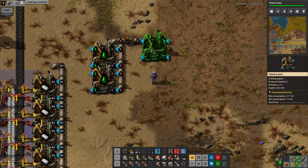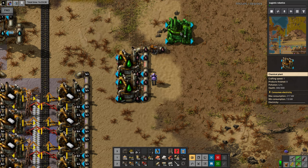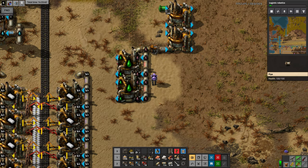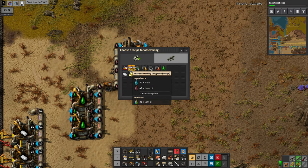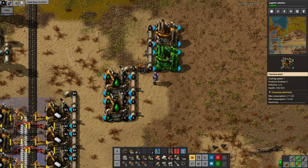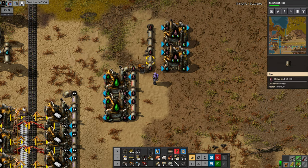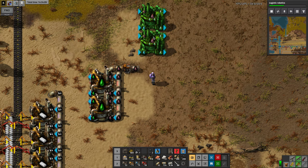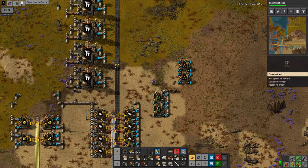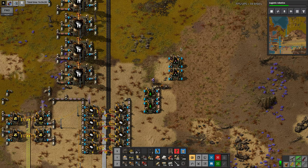Then we can do light oil cracking. This can be heavy oil cracking. Ah, this requires water. Let's think of a better design for this — something a bit like that, with an extra gap between these.